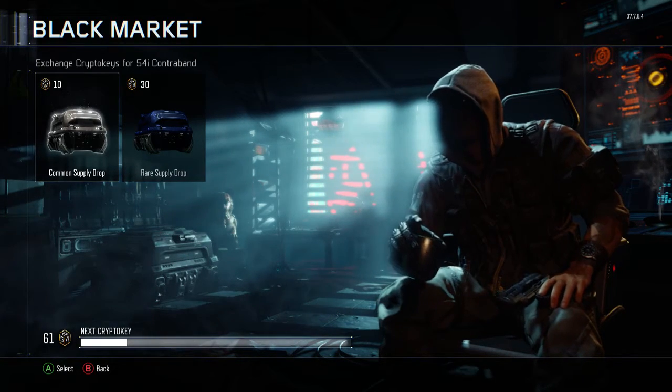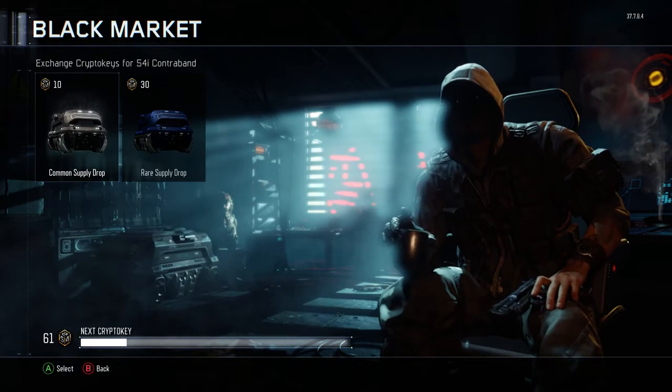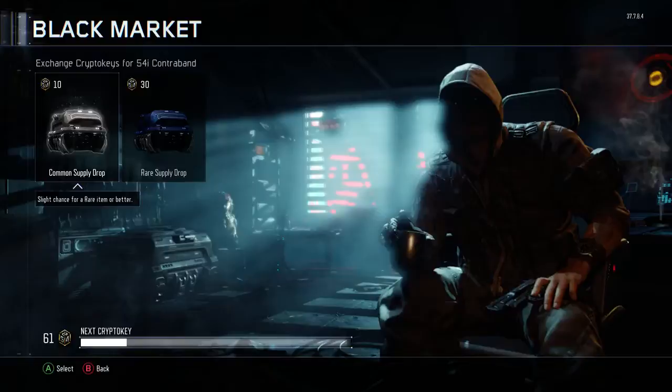So now I have got six supply drops possible for the commons — obviously the rares are absolute bullshit. So let's open some cheeky commons trade crypto keys.